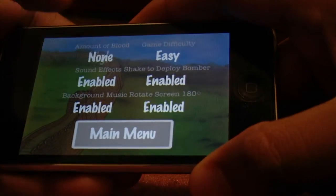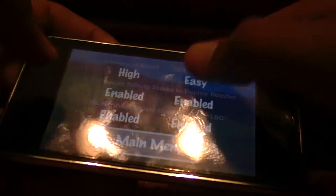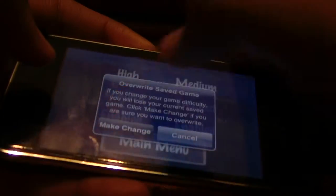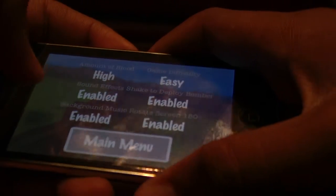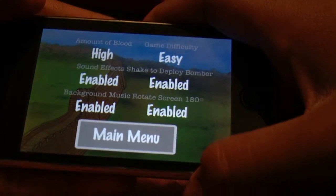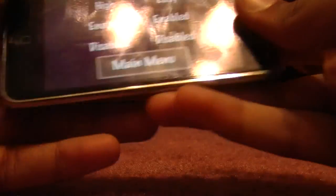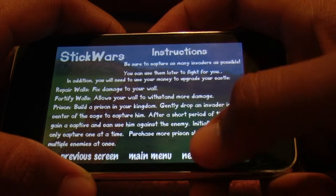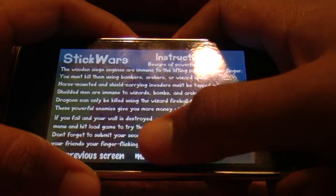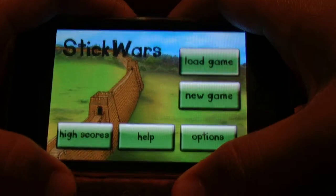In the options: amount of blood, I put high. Game difficulty, I put easy — it goes medium up to hard. Sound effects enabled, really good sound, as you can hear. This is just Rotate 180; I really don't know what's the point of that. Help just tells you what to do — really helpful. And high scores will take you to the internet, but I don't have Wi-Fi right now so I'm not going to do that.